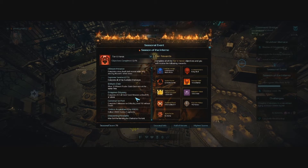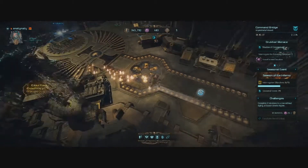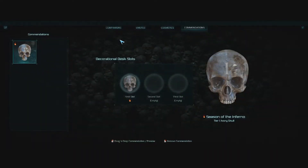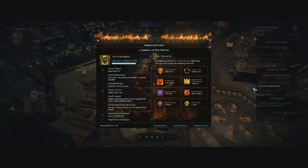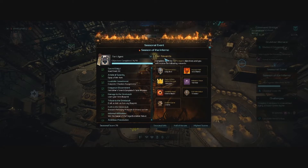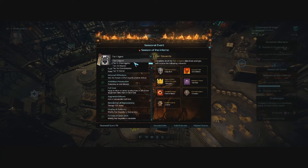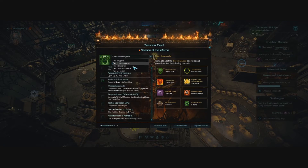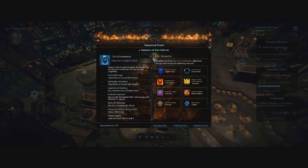You'll also be earning quite a few cosmetic rewards for completing seasonal objectives, a big new feature being this trophy desk in your command bridge where you can show off your seasonal trophies. Beyond that, you can earn several different portrait frames to show off. The rest of the rewards from these objectives are a discount from vendors up to 30%, large amounts of fate and favor, and item caches that have a bunch of items including these brand new season-only unique items.